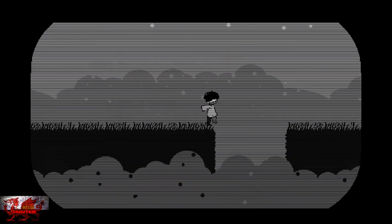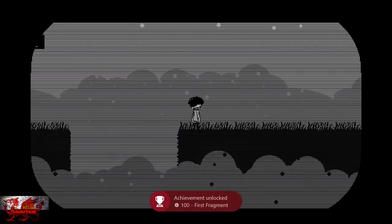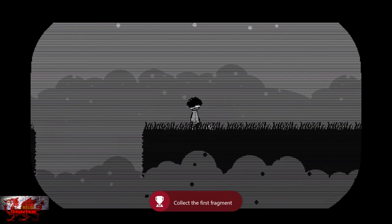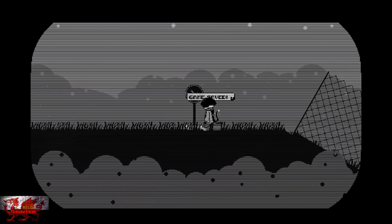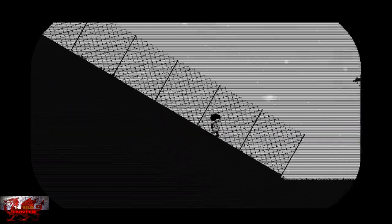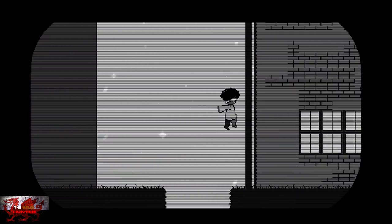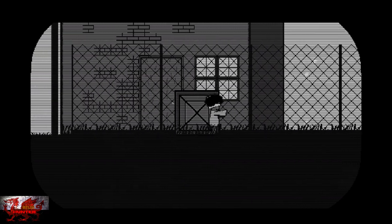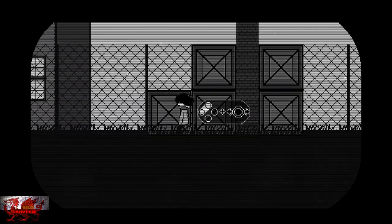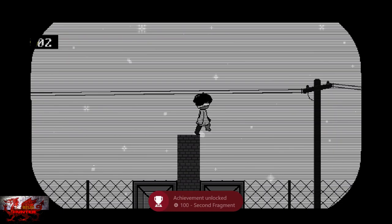Jump over the next pit, and the next pit — here's the first fragment as well. The majority are pretty much on the same straight path. Here's the next checkpoint, then we'll just keep going. Run as fast as you can. Jump over the next pit. Just keep going — press the X or Y button to push this box, and we're just going to push this over to the right-hand side so we can climb up. Make sure to grab the second fragment star here as well, and that'll get you the next achievement.